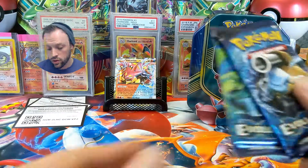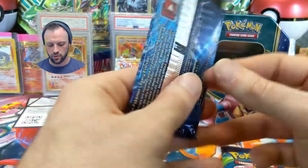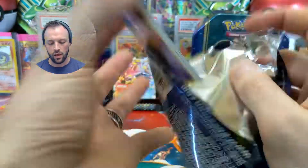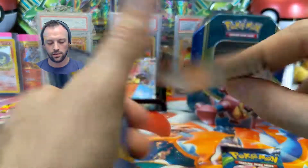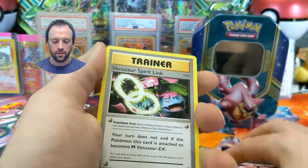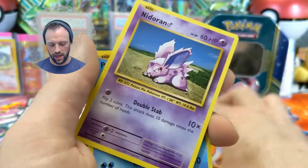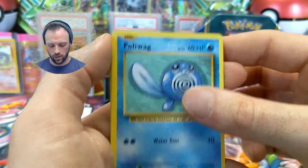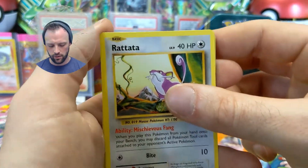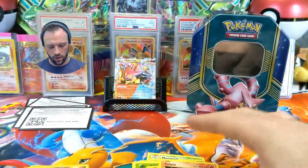Now we've got two packs left. Let's go with the XY Evolutions. Who should I pick? Let's go with Blastoise. We'll save the Venusaur for last. Come on, give us something green. Here's that code card for you guys. Three to the front. Blastoise, Venusaur Spirit Link, Potion, Metapod, that was a Nidoran Male if you guys wanted to know, Poliwag, a Grass Energy, Rattata, Vulpix, a Reverse Sandshrew, and a Starmie Regular Rare.